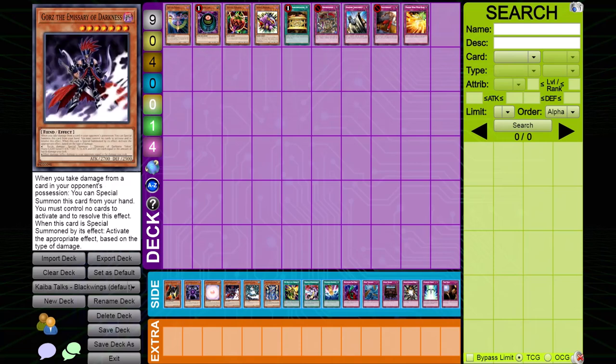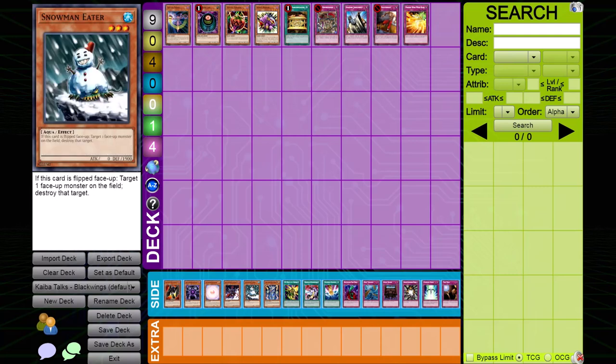Gorz: many players main deck Gorz, but if you're not, it can be a good side deck card against Black Wings. They're so aggro that when they're going for game, if you drop Gorz you can stop them in their tracks and the duel can switch tides. Bear in mind though, when Gorz summons himself he also summons a token — meaning you'll have two cards on the field, putting you at risk of Icarus Attack. Snowman Eater is good for two reasons: his defense stat is really high — the only Black Wing monster that could be normal summoned to get over it is Sirocco — and his effect gets rid of any card that might have beaten him anyway. Snowman Eater is a great wall against Black Wings.